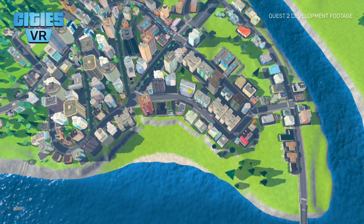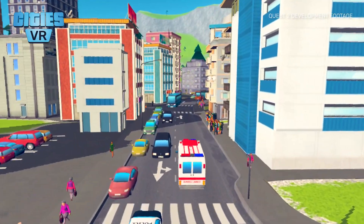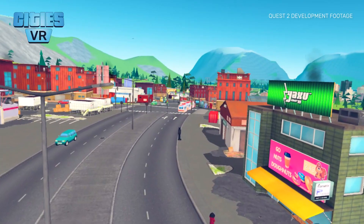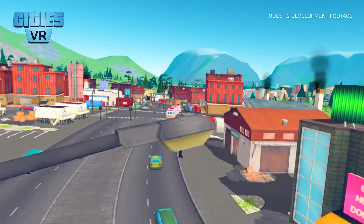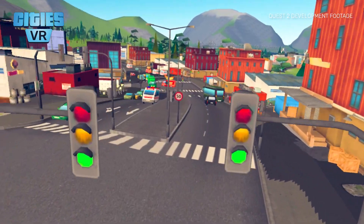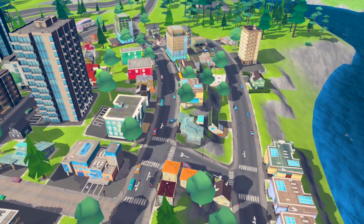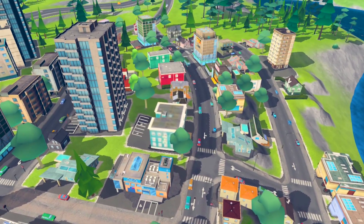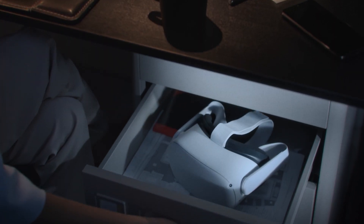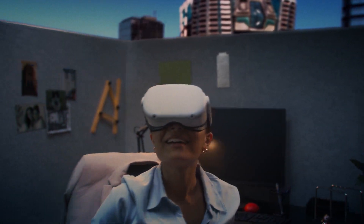In Cities VR, you get to see your skyline rise from an expansive bird's eye view, and become a part of your creations by watching them come alive from the streets. Being this close to the different neighborhoods in VR and following your citizens around really creates a great connection to them. We can't wait to see what amazing cities you will create, starting April 28th on the Quest 2. Make sure to wishlist the game today, or pre-order it for a 10% discount.